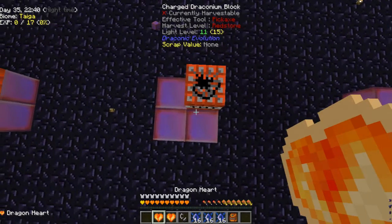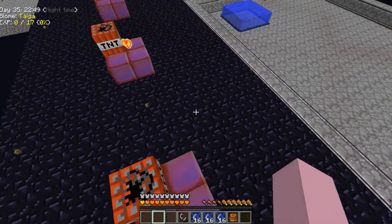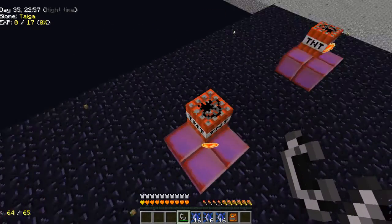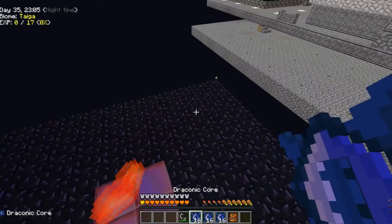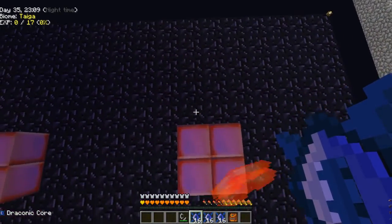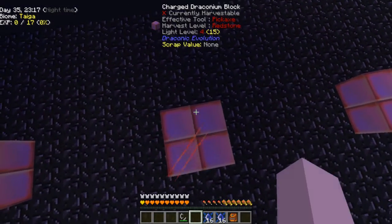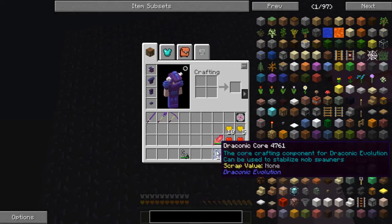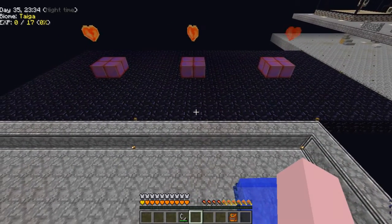Drop one there, drop one there, and drop one there. We come back over with our flint and steel and we light the TNT. We come back over to these, get over top of it again, and I drop 16 Draconic cores on top. There would be a lot more particle effects, but I've got mine set on minimal, so you're not seeing as much here. They're going to explode again and turn into Awakened Draconium.